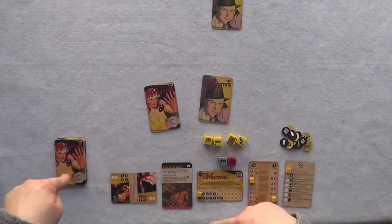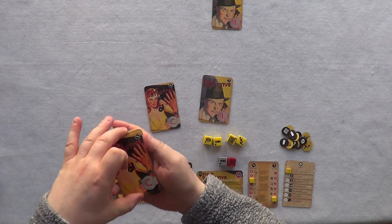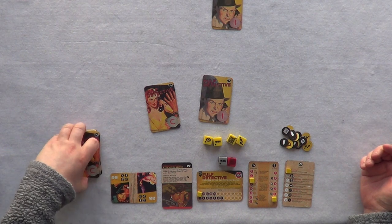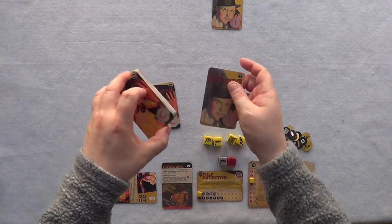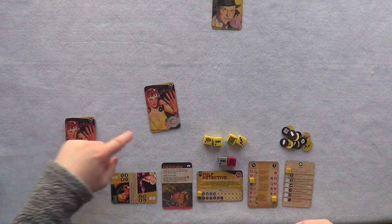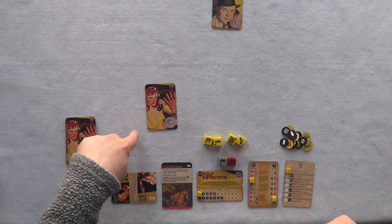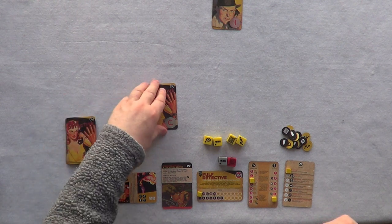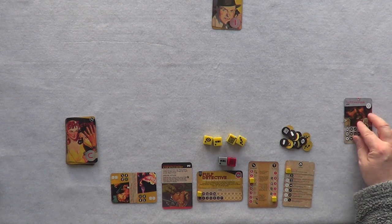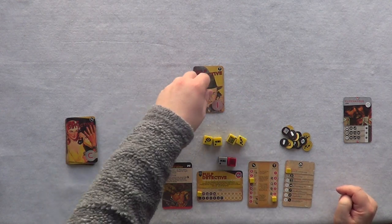I'm going to put one back into the deck — you just lift up about half the cards and throw it in. I'll throw the other clue card back in wherever I want to put it. This one then goes into a discard pile face up. Whenever you run out of cards, this discard pile is shuffled and becomes a new draw pile.